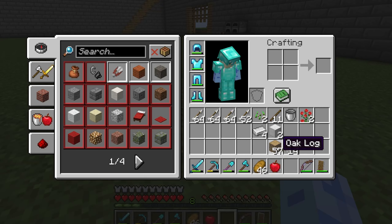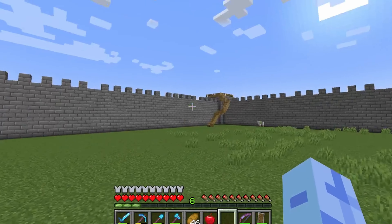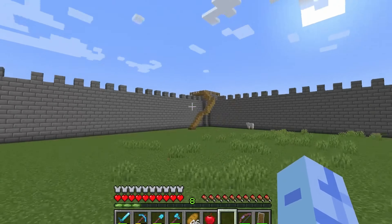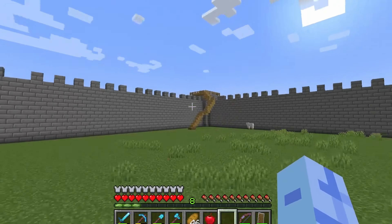I got an apple and I chopped down a bunch of wood because inside this castle we are going to be making my home. This is going to be my new home — the castle — but I need a house inside the castle. So that's what we're going to be building. For now let's go check out the pillars first.